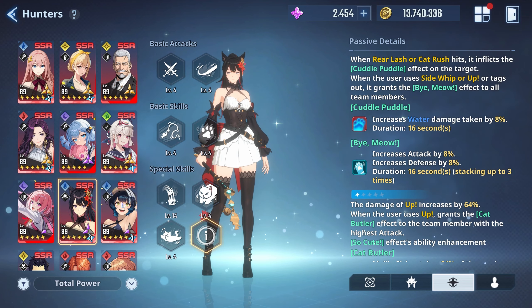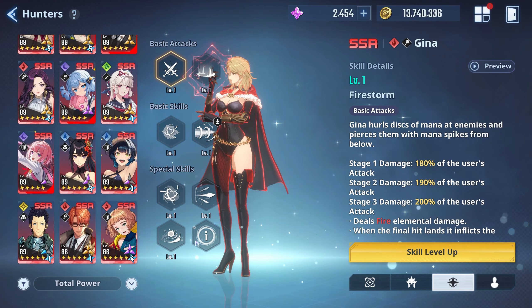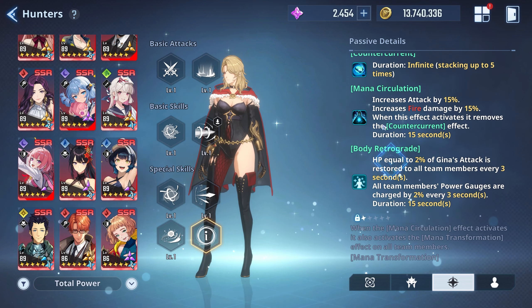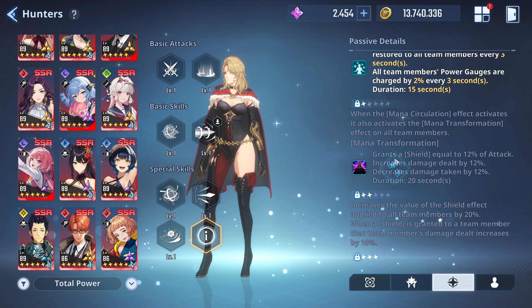She actually might be pretty good when it comes to the buff she's giving here. That's a 15% buff - and I don't think it's only to fire. That's a 15% attack overall buff. Maylin only gives 8% plus defense. This is actually a big one right here - she might be a really big support for Gina and just anyone in general. The fire damage buff is also very nice.